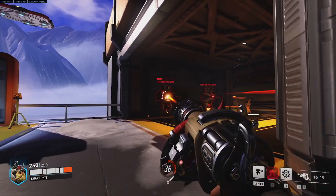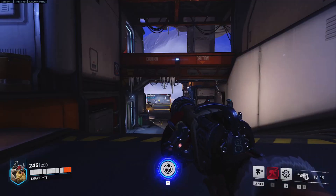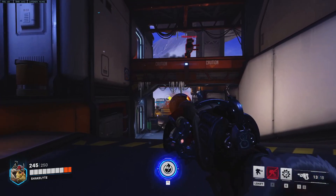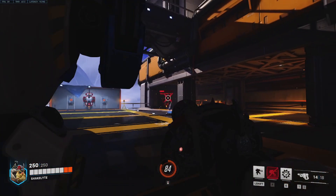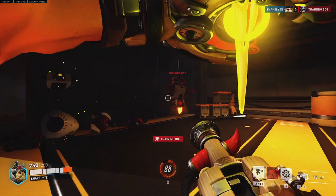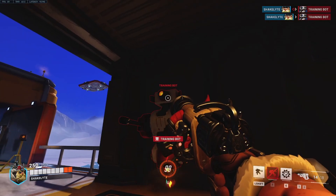Torb's left click is Rivet Gun. This is a single shot projectile that arcs over long distances. You'll have to aim a bit higher over long range and lead your shots somewhat. The fire rate is slow but the damage is decent. Rivet Gun's right click is a spread shot that fires 10 projectiles at once, most effective at short range. A close range headshot with this is going to do a lot of damage and one shot a lot of low health enemies.